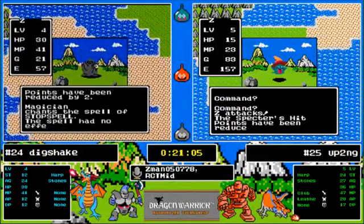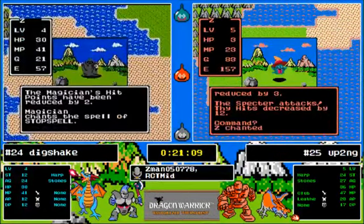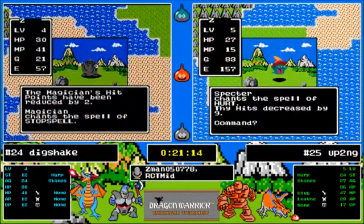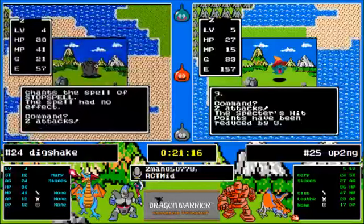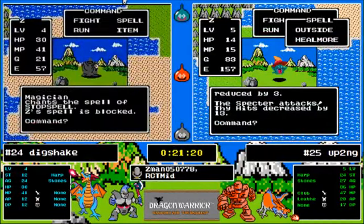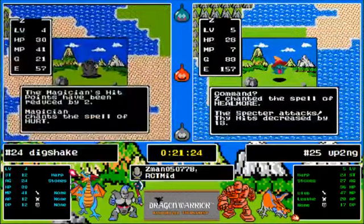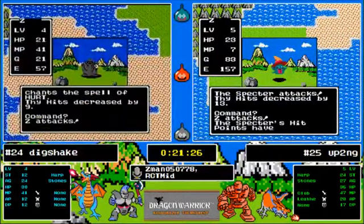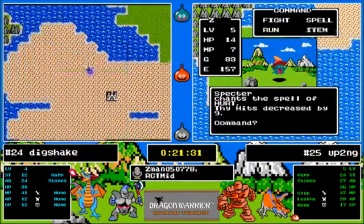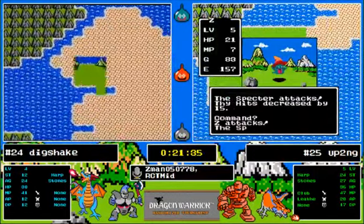Once Dig gets the next level and that 12 strength bonus he'll be in a better position, but it's still not going to be great. Look at Up To No Good taking down a specter — just crazy the experience he's able to get with the stats and equipment he has. Specters have hurt though — doesn't look like he's going to pull it off, but he still has some herbs. He's got a lot of herbs — I think he'll pull this off.